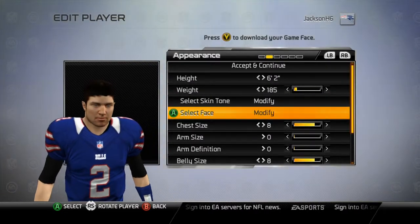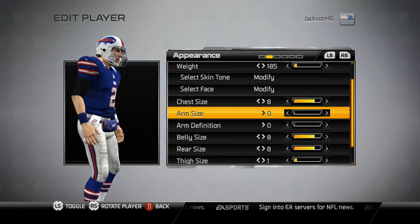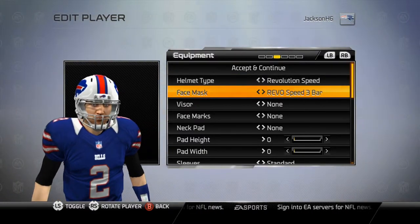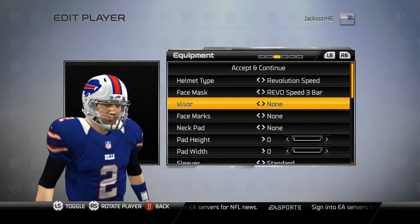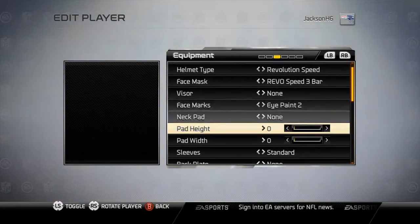That base looks good, so now we've got to get to our equipment. For the helmet, I always stick with the Revolution Speed three-bar — it looks pretty sick. I'm going to have eye paint too.